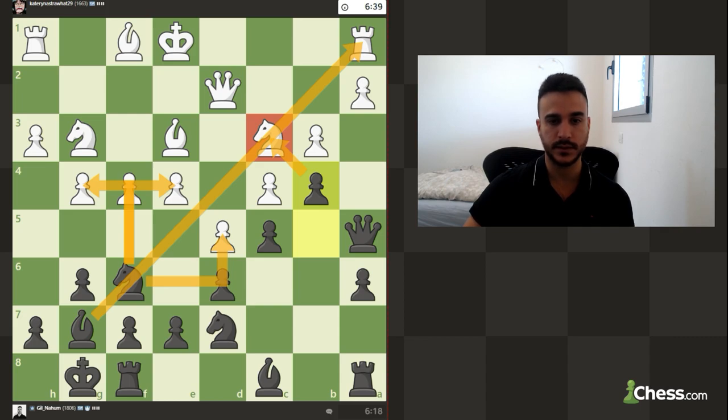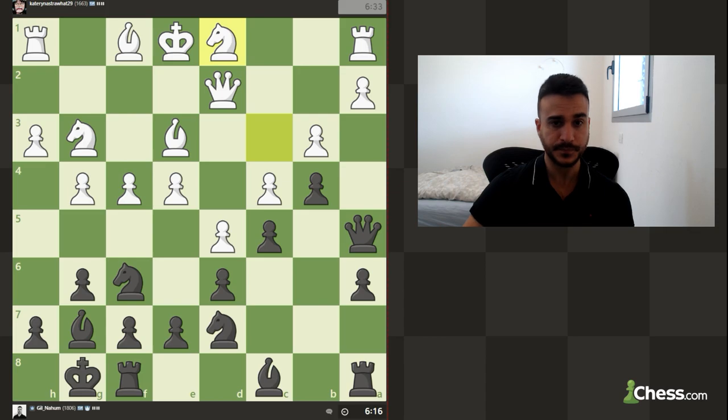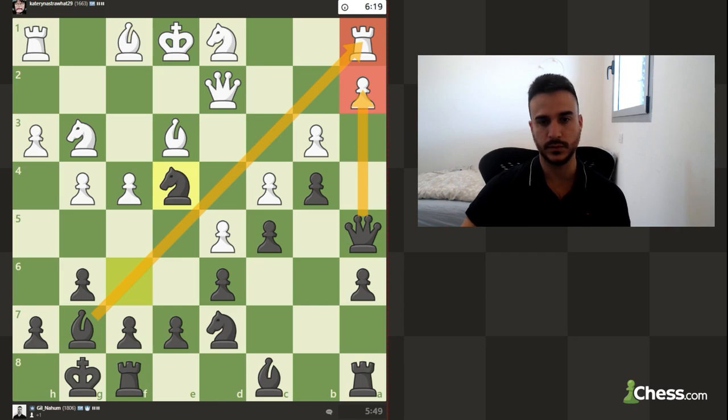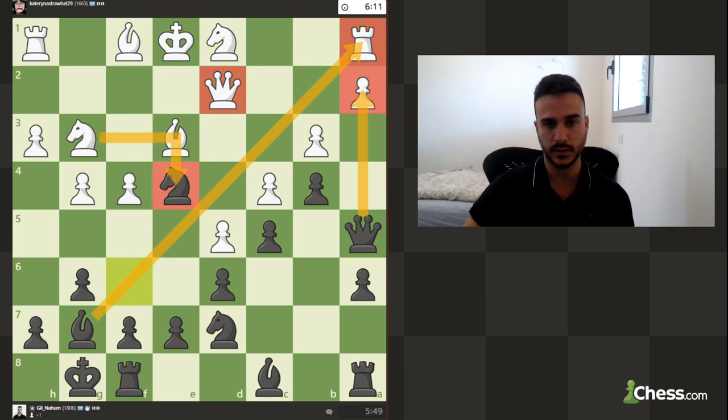If black is not going to play this position precisely, we're going to have some troubles because we might get overwhelmed — white has a large advantage with so much space. We are ready to win the rook and we need to pick one of those pawns. The g-pawn is going to open the h-file — not a good idea. d3 will come with tempo on the rook — not a good idea. So e4 is the only move, and now we can take. After taking, we can also put pressure on the a2 pawn with our queen.